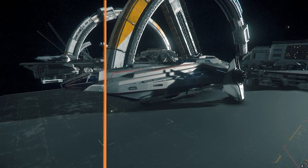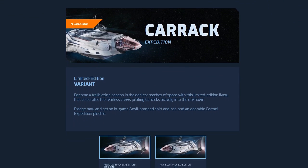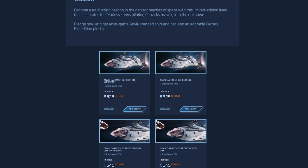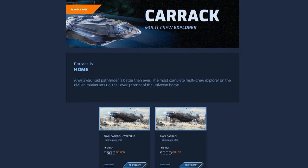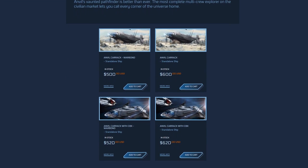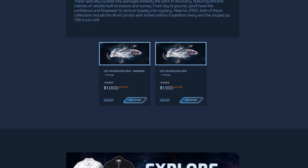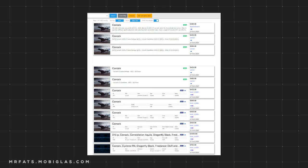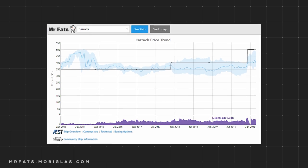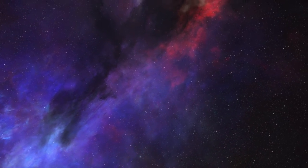The Carrick has two variants: the basic and limited edition Expedition. The only difference is the exterior skin. The Carrick is currently flight ready. The Expedition is available for upgrade or purchase starting at $525 War Bond and $625 Upgrade. For an additional $20, you can also add the C8X. The standard starts at $500 and goes up to $620 depending on War Bond or C8X inclusion. It is also available in the UEE Exploration 2950 package for $1,000 War Bond and $1,100 standard. Right now you can find it on the gray market for as low as $380, but please shop at your own risk.